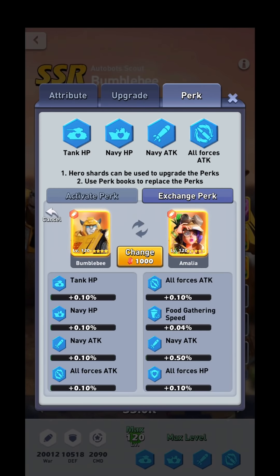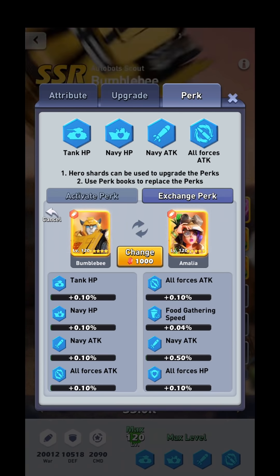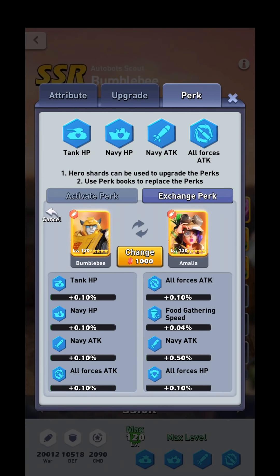You can click on a hero like Amalia to see what both of their perks are, and pay 1,000 gems to trade their perks. When you trade perks, all progress on your perks stays the same — you're not losing anything. If you have one hero with four perks and one hero with no perks, it swaps those as well. You cannot swap individual perks — it swaps the entirety of both pages, whether you've unlocked everything or not.